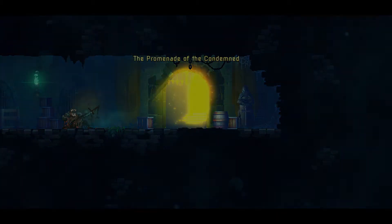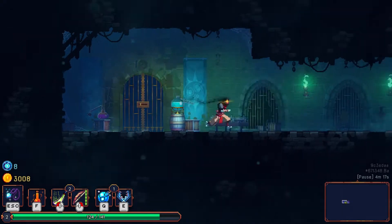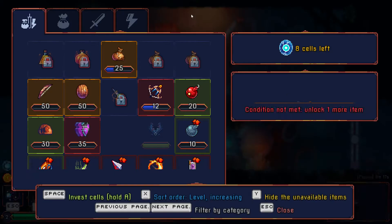We're going to the Promenade of the Condemned. That guy shows up dead and then you can acquire the broadsword, which I've only ever used once. It's extremely slow, but extremely powerful. Here we have this dude again and I've only got eight cells.